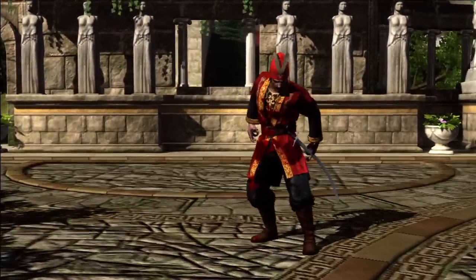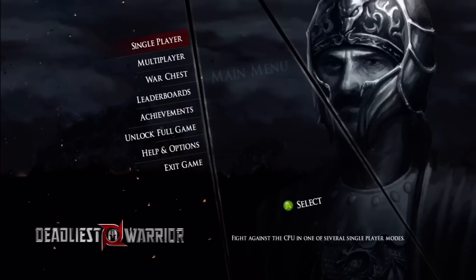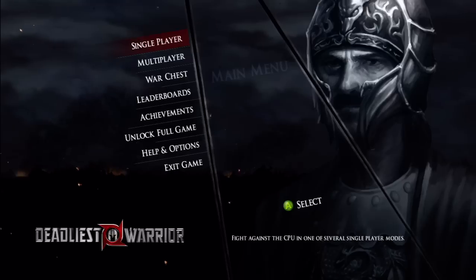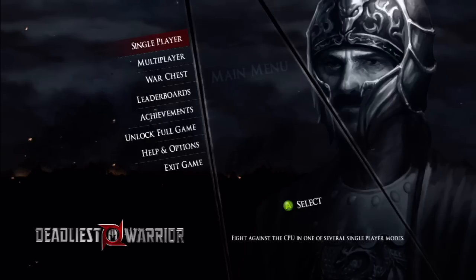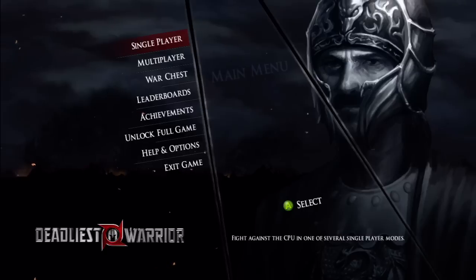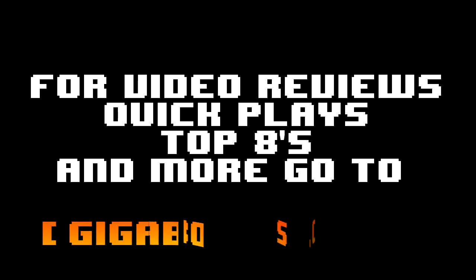So yeah, the main difference between this and the last Deadliest Warrior game is we are no longer playing as generic ninja or samurai — you're playing as legendary figures. Okay, so that was a game, yep. And it was like bad Bushido Blade. That's fairly accurate, because it was chock full of weird open-ended mechanics that aren't necessarily tight, and random one-hit kills. At least in Bushido Blade you know which kills are going to be one-hit. This goes beyond broken — this is double broken. This is double broken Sunday. That's what this is. Thanks for watching! For video reviews, quick plays, top 8s and more, go to gigaboots.com.